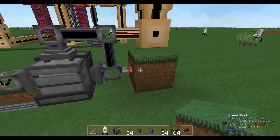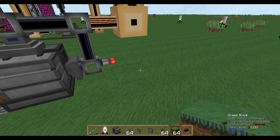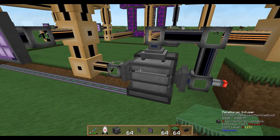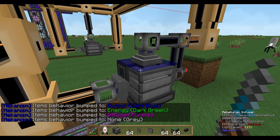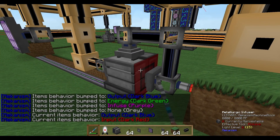You need a solid block right beside the level emitter, otherwise the redstone signal gets lost — it has to be reflected to the export bus. So you must have a solid block on the right side of the level emitter. Now we configure things: infused is okay, output is okay, and input is okay.